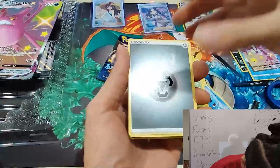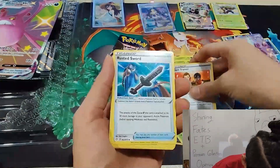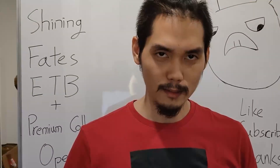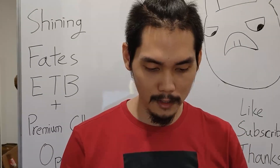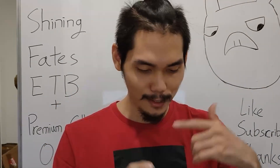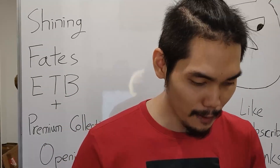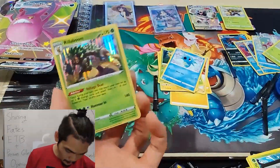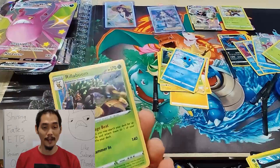Last two packs. Metal Energy, Gym Trainer, Rusted Sword, Cramorant, Grookey. My camera actually overheated and shut itself down so I had to restart everything. Anyway, the last card was a Rillaboom holo — that was the last pack.